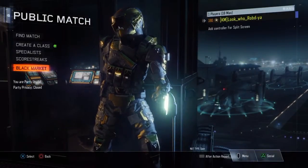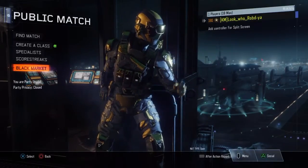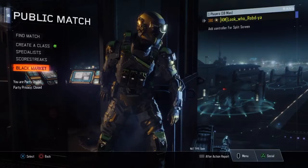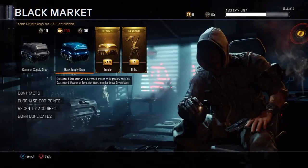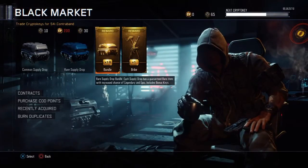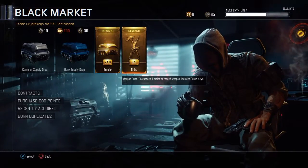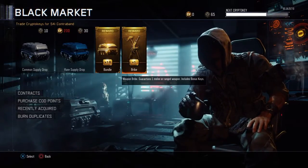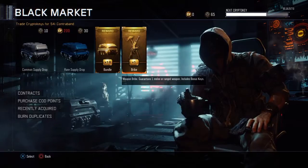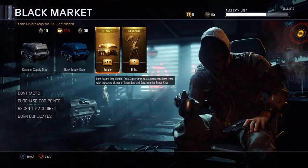What is up YouTube, Rob here back with another Black Ops 3 video. Today I'm visiting the black market - I just unlocked a bundle consisting of 10 rare supply drops and one bribe supply drop, which basically gives you a rare melee weapon. I also have about 65 crypto keys so we can open up a couple more rare supply drops.